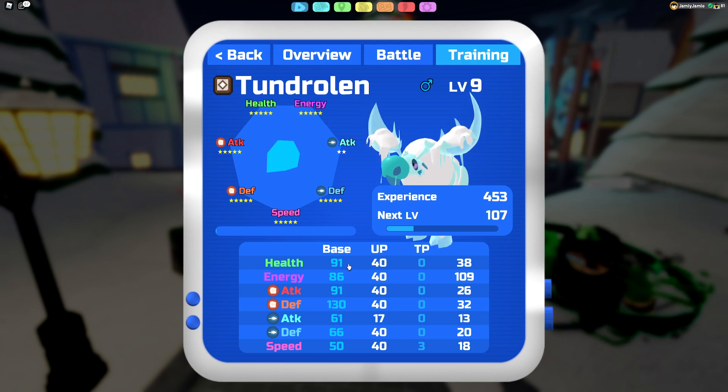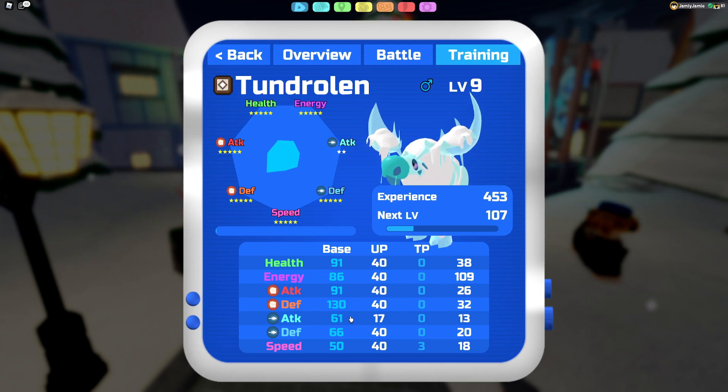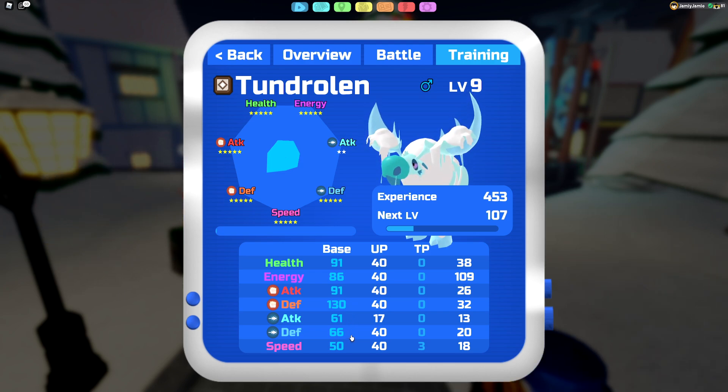For the stat line, Tundralin has 91 health, 86 energy, 91 melee attack, 130 melee defense, 61 ranged attack, 66 ranged defense, and 50 speed. Fairly similar to Hember overall — a very slow, melee-heavy, bulky build, so it can take a lot of melee hits.